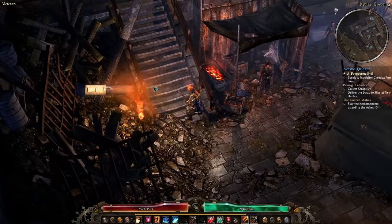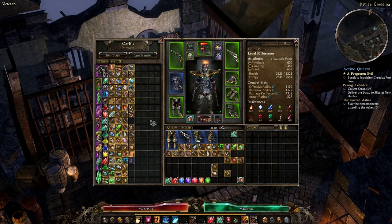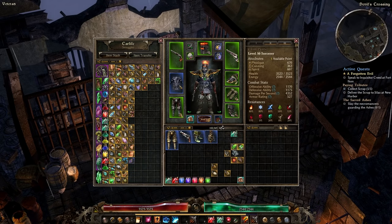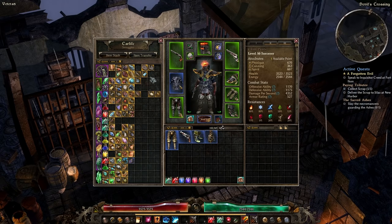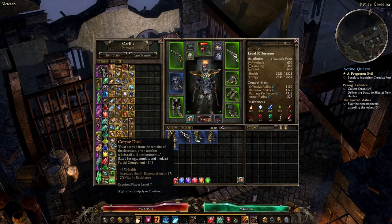You'll get access to a smuggler-like character who serves as your stash — you'll find these in different towns. This is where I hoard all my collected components. You can hold Shift and left-click to add items into the stash. There are also useful buttons in the inventory: one auto-combines partial components into completed ones with a single click, and another auto-sorts your items in alphabetical order.